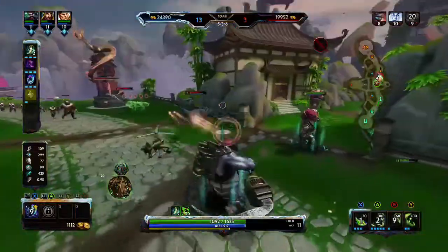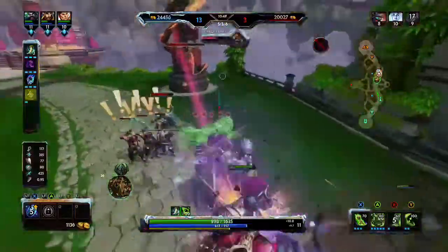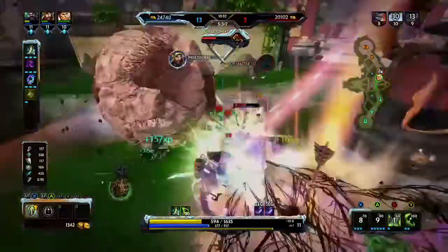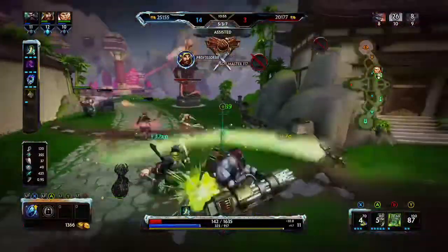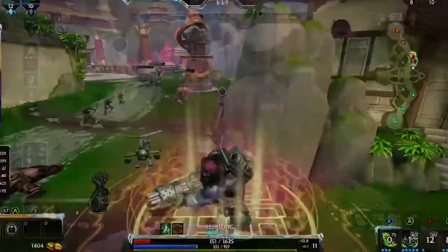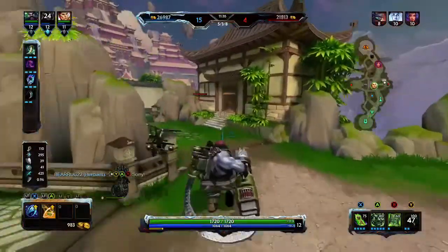Starting off on his build, I like to go into the T2 of Bancroft's Talon. You can start out with Mage's Blessing if you want — it's not a bad item — but I like getting Bancroft's Talon online first for that lifesteal. After Bancroft's Talon, of course, you have to go into your boots, which is Shoes of the Magi for that penetration.